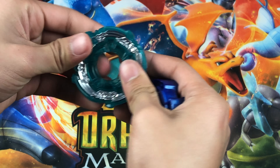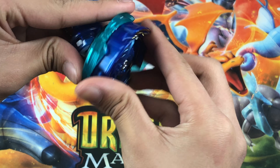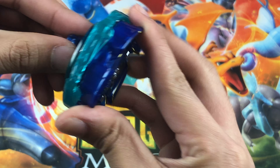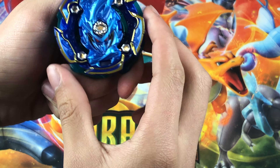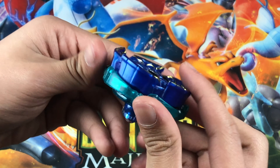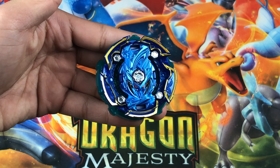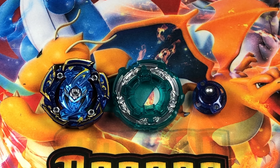Now let's put the whole beyblade together. The paradox disc does fit around the base. Clicking it in — it is a left-spinning beyblade, and all together it looks really nice.